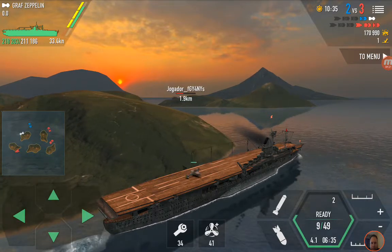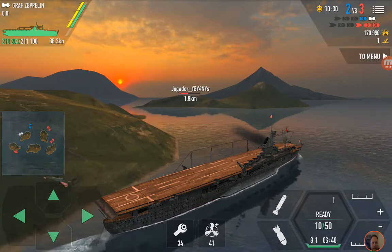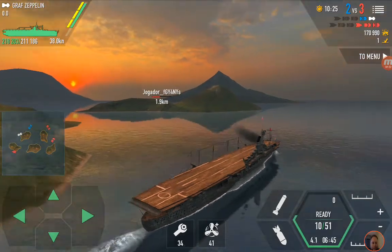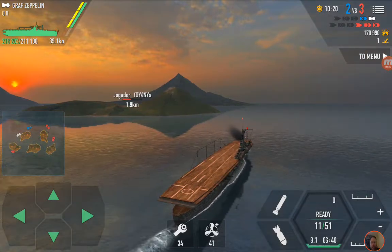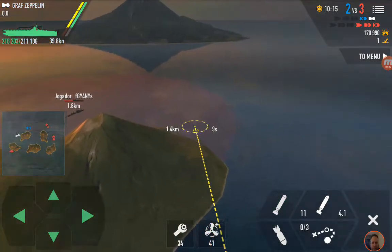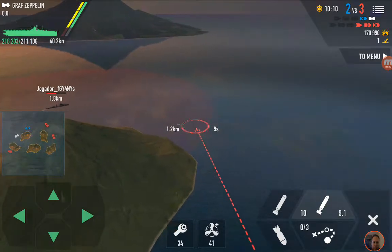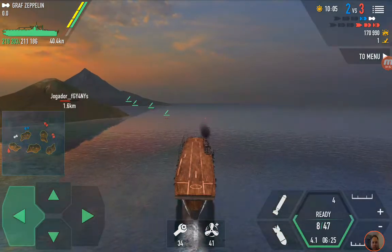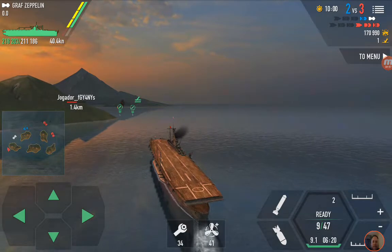Let's see if we can go around and find Jugador — F-G-Y-4-N-Y-S. Sorry, I forgot how to pronounce that in Portuguese. Anyways, let's go and chase him around the other side of the island and see if we can lead him a little bit. He's flying. Let's see if we can get some torpedo hits on him. If we get a couple torpedo hits on him, he is absolutely going to be dead. But these guys are usually fast and sneaky, so sometimes they're pretty tough to kill.